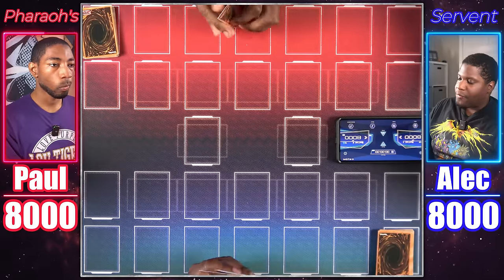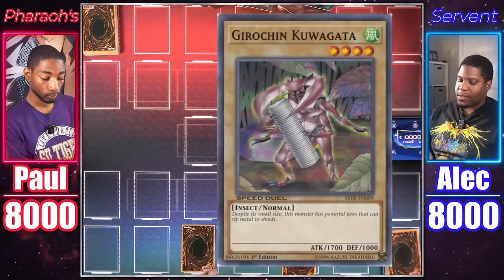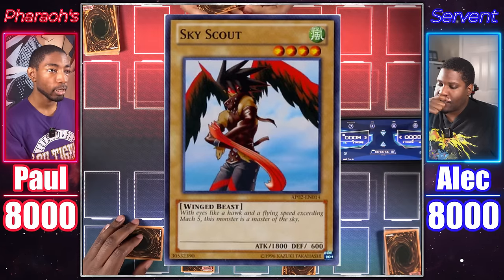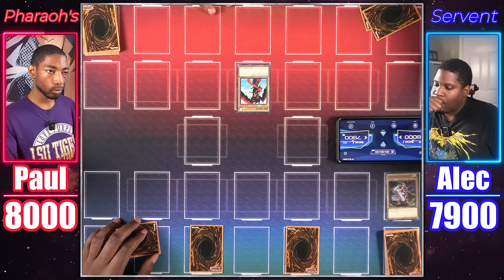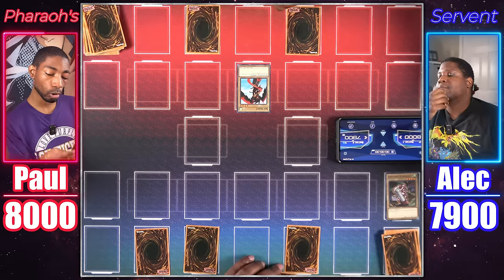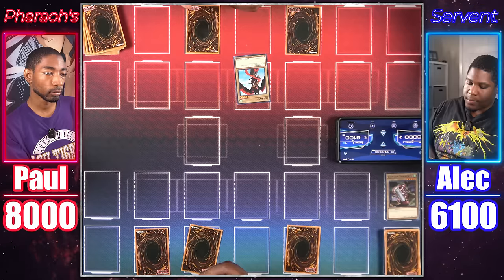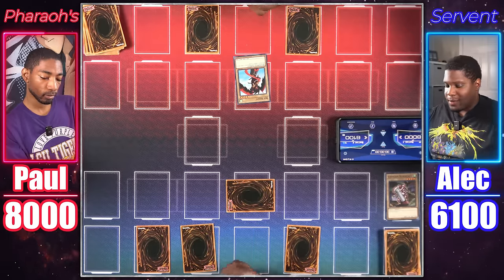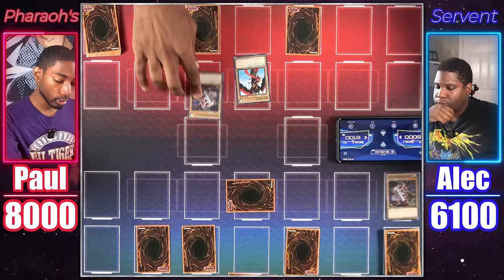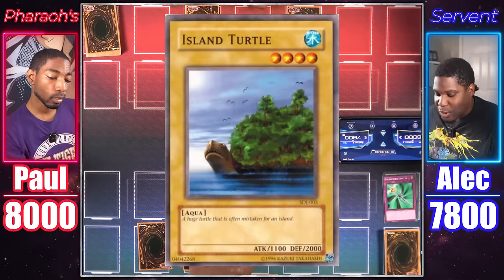Duel two — I'll go first and draw for turn. Normal summon Girochin Kuwagata. Set two cards face down, end my turn. Draw. Normal summon Sky Scout in attack position. Attack Girochin Kuwagata. Set two cards and end my turn. Draw — set one card face down and pass. Draw. The Sky Scout's going to attack your life points directly. Normal summon another Girochin Kuwagata. 1,700 attack — I activate Enchanted Javelin. Island Turtle with 2,000 defense — okay! You'll take 300.